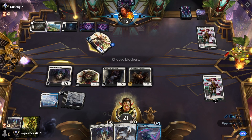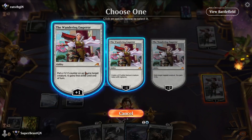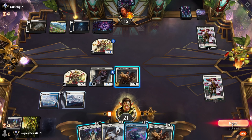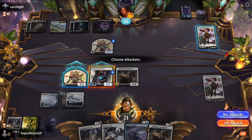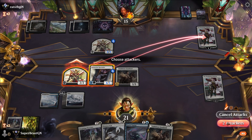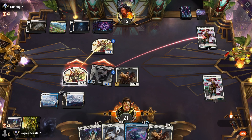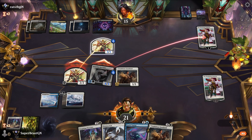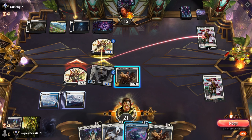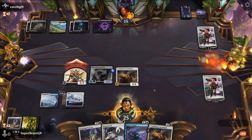It doesn't matter because I can't kill it either way — they're just going to kill one thing. We've got the edge in this fight. What else does the opponent have? They're blocking — yeah, because it has first strike, I like that. And lifelink — I like it.